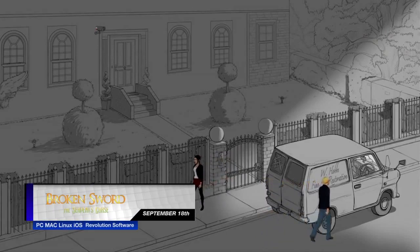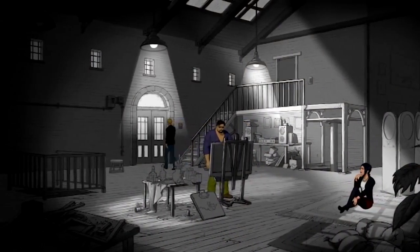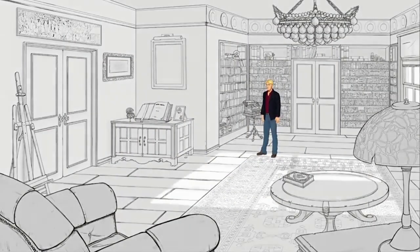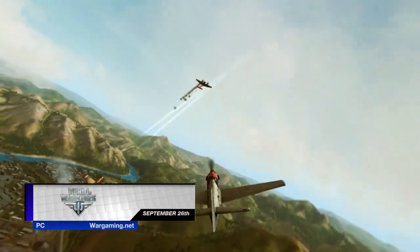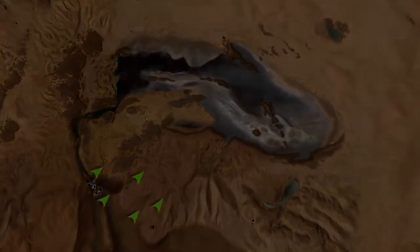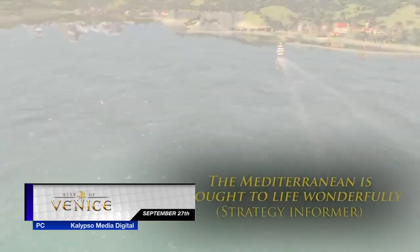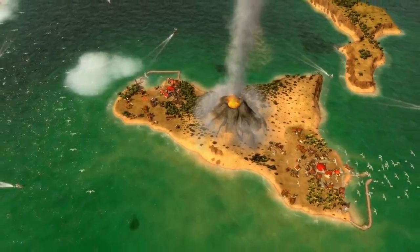The Kickstarter-funded Broken Sword: The Serpent's Curse gives the classic point-and-click adventure faithful something to look forward to, as its PC, Mac, Linux, and iOS release is set for September 18th. Vita owners will have to wait a little longer, but pending success, a PlayStation Network and Xbox Live Arcade release may follow. On September 26th, the free-to-play arcade flight sim World of Warplanes revisits the World War II setting for PC. Wrapping up the PC releases on September 27th, Rise of Venice, a strategy sim set during the Renaissance, allows players to take fate into their own hands and set a new course for history.